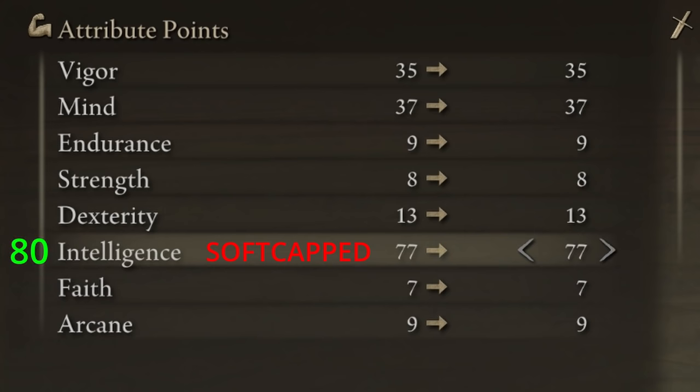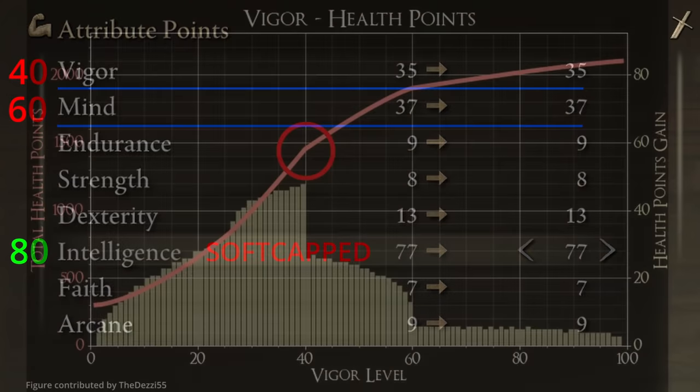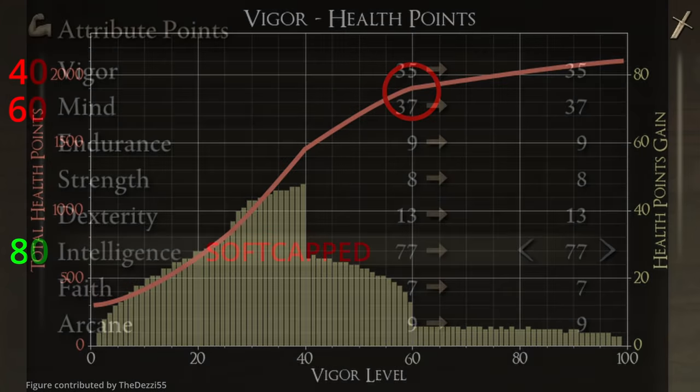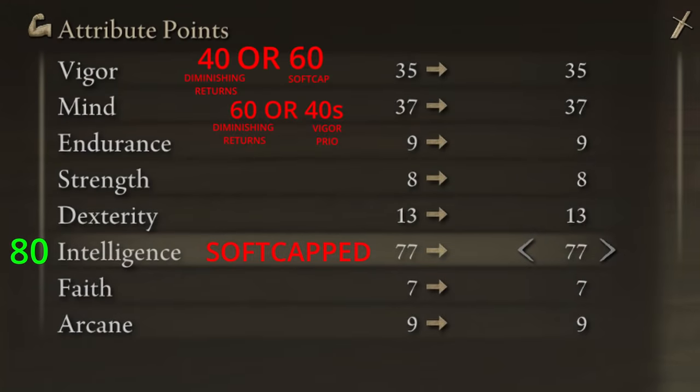After that you will want to get to the point where diminishing returns start to kick in for both vigor and mind — around 40 for vigor and around 60 for mind. If you are dying a lot, you can prioritize getting vigor soft capped after intelligence, all the way to level 60, and get mind to somewhere in the 40s and you'll have plenty of FP. If you struggle a lot, definitely get more vigor at any point in the game, even if you are not soft capped on intelligence yet.